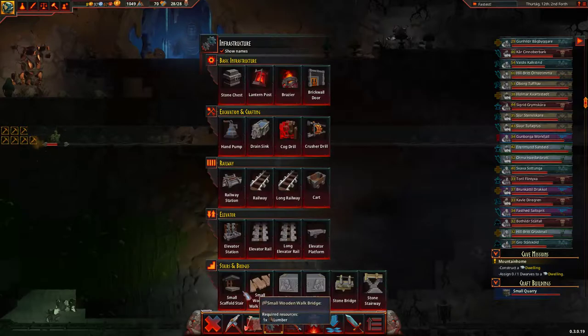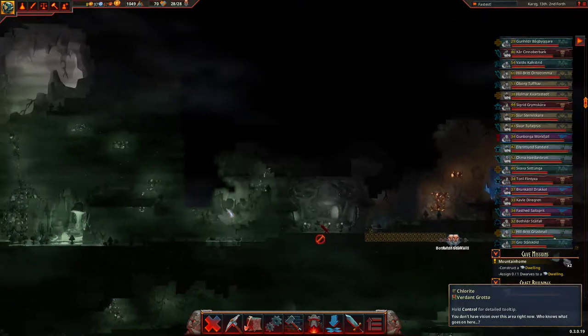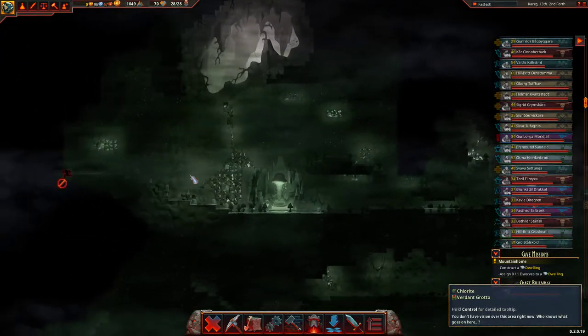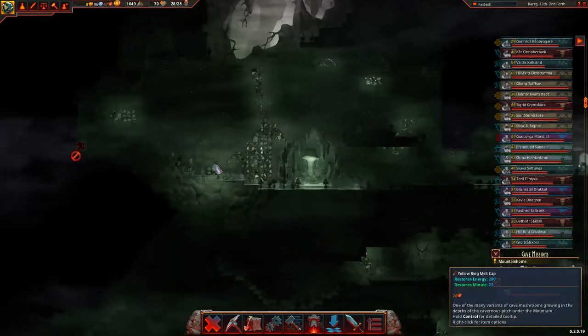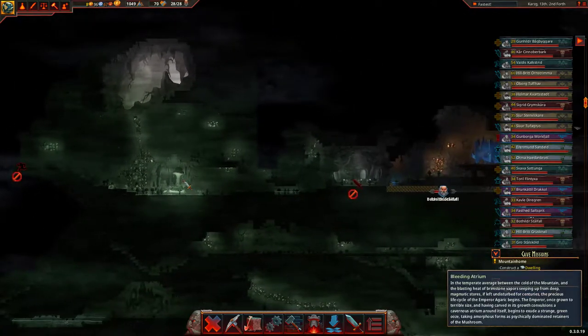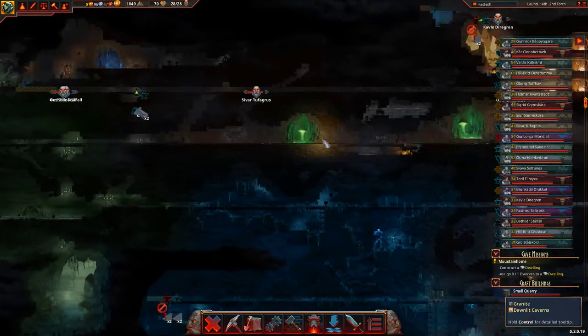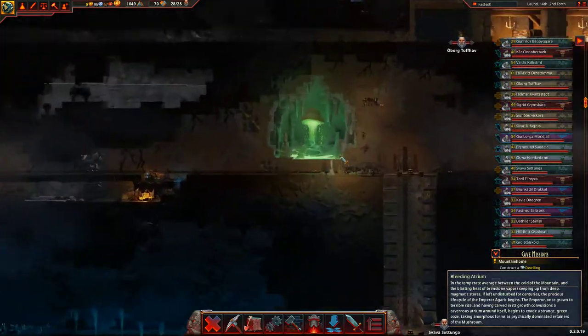I bet someone's getting trapped down there. A funky cave — a funky cave with a nice bleeding atrium in it. I used to be terrified of bleeding atriums and now I keep them just lying around because I think they look good.